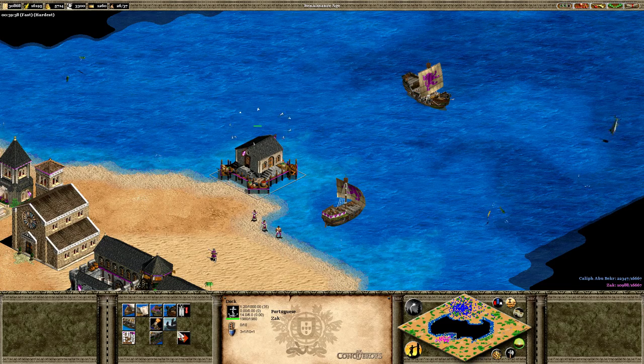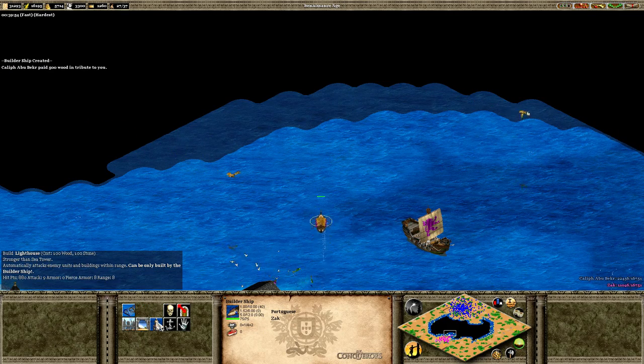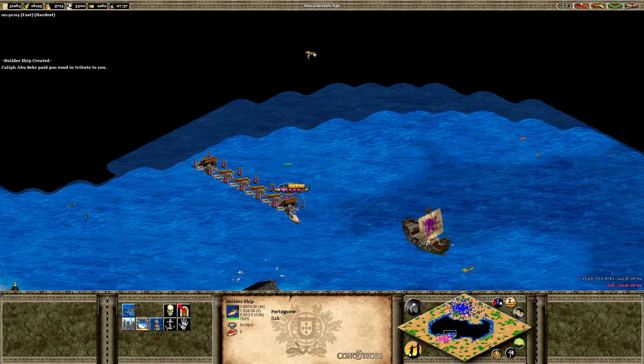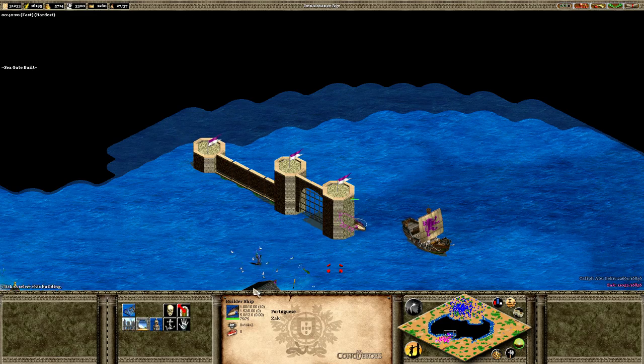The other really awesome thing on the water is the addition of the builder ship. That's right — a builder ship. You can build a bunch of stuff with this guy, allowing you to build structures on the water. Yeah, that's right — on the water. How about some walls on there? How about a gate on there as well?